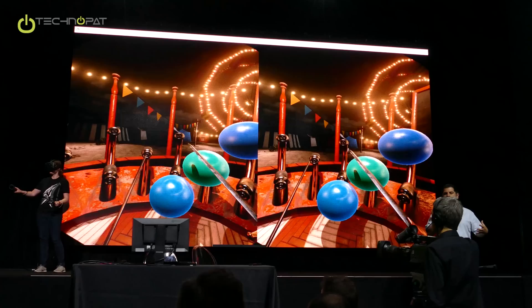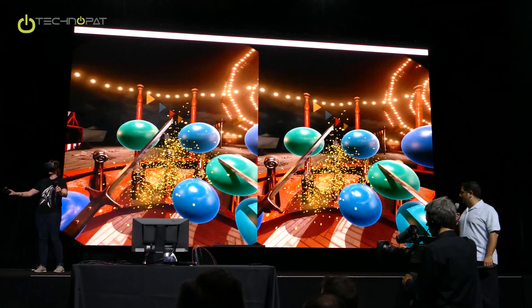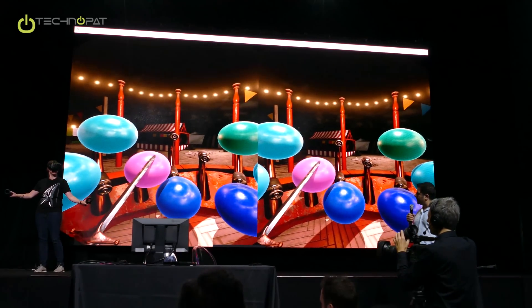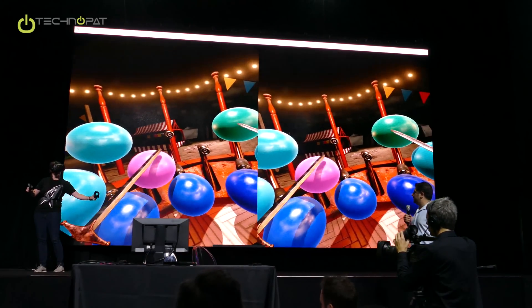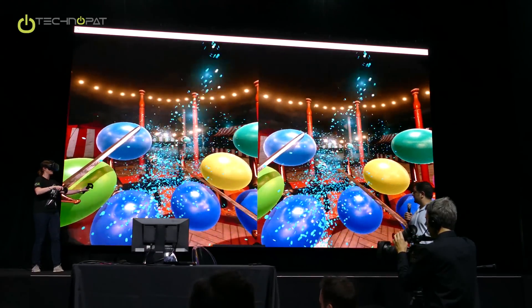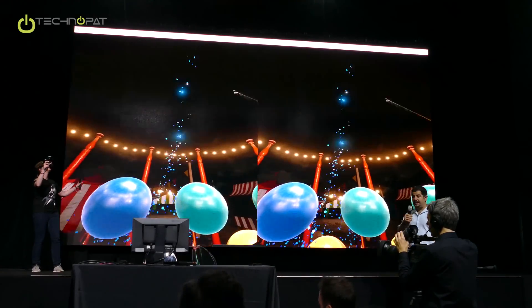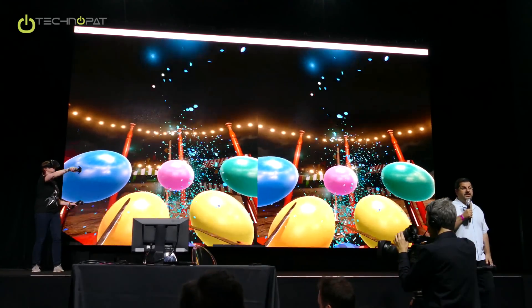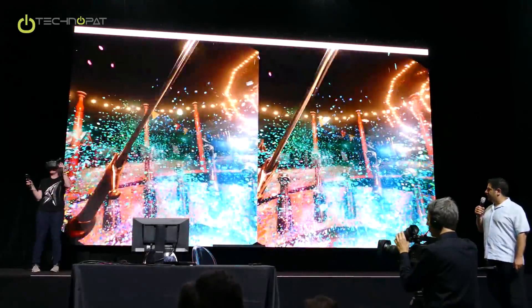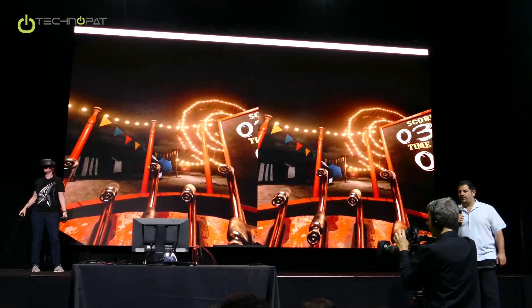This one doesn't translate well to the big screen, but it's one of the most fun ones in my opinion. You have these balloons that you can pop — you can touch them with the flat edge of the sword and see how they move. Poke through them and you get this confetti floating in the air, which is being simulated by our dynamic simulation. You can wave the swords around and show that the sword is actually interacting with all the confetti.